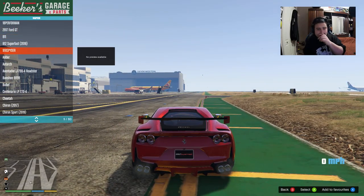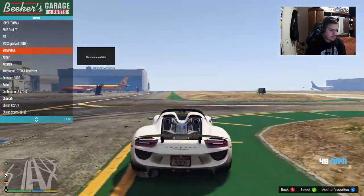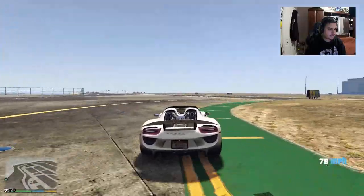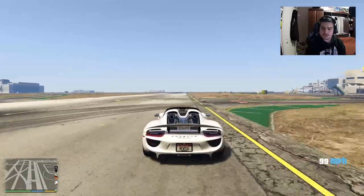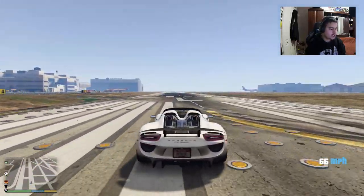This next car I've showcased in a couple of live streams. I did a Porsche edition and an exotic supercars stream. You guys probably already know what this is — this is the Porsche 918 Spyder. Look at this beautiful car! The spoiler comes up automatically, and the exhaust is on top of the engine. Just look at that.